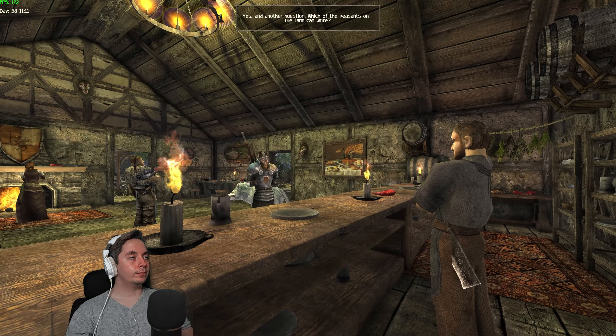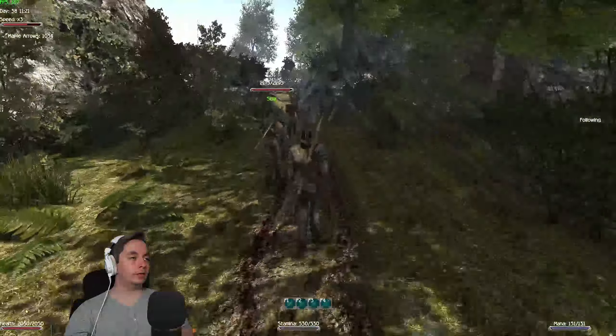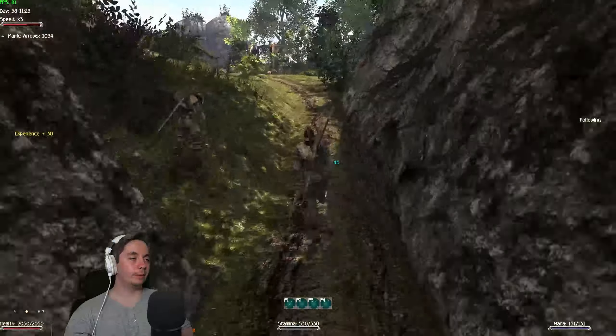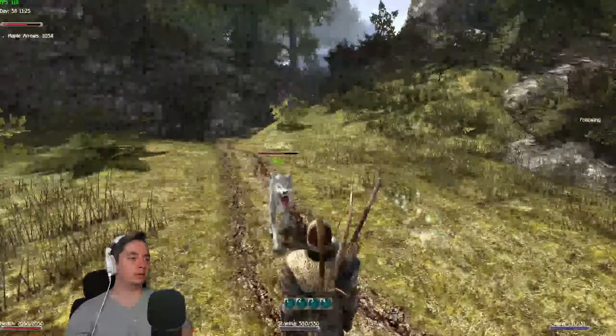We talk to Scar again and he says our suspect is the fisherman Vasco — he was friends with Johan. Then you have to follow Scar again. Vasco is kind of funny — he's here when he's supposed to be fishing over there. So we're going to have to wait until he comes over.